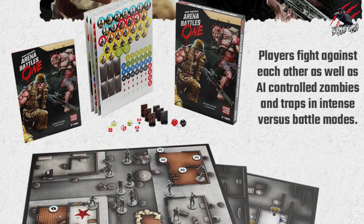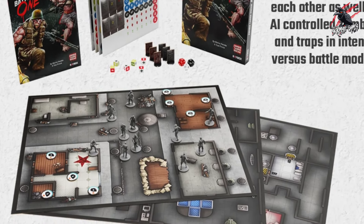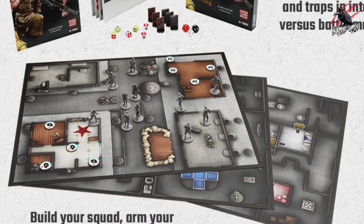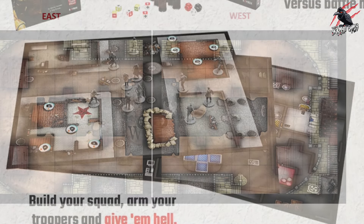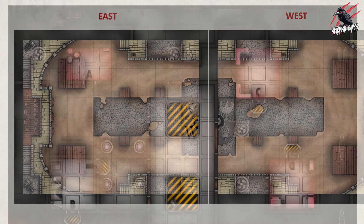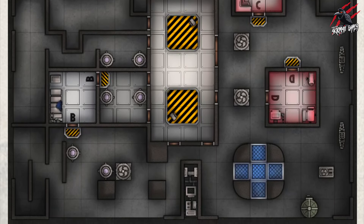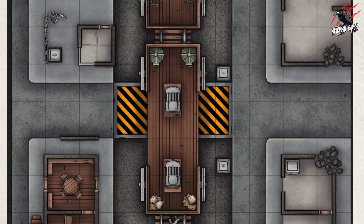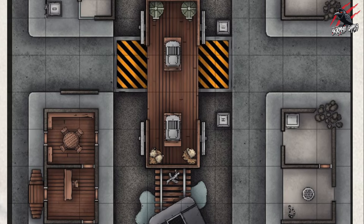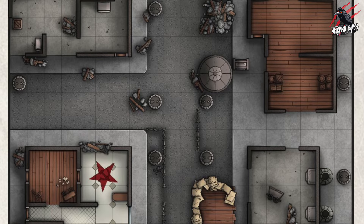The arena battle set gives you three double-sided game mats to play on — these are really fun. You've also got the option to play on the tabletop using 3D terrain and measurements instead of the grid system. This gives you total freedom to play it as you would any other tabletop skirmish game, and there are a few rules that help convert from the arena battles grid rules to the tabletop rules.